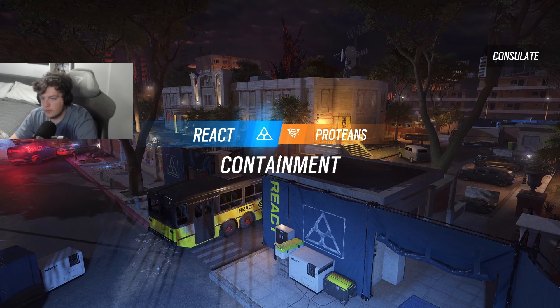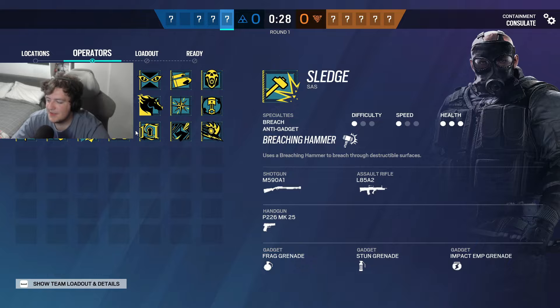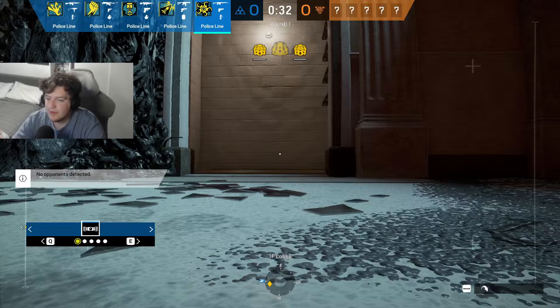Alright, here we are — old Consulate as well. It's exciting, man. It's crazy to see something React-related in 2024. They've changed the op logos as well. Old Consulate — man, it's a throwback. This is one of my favorite events, by the way. If you've never played this before, I think it's super fun. Remember this room? Remember when people used to camp in there?